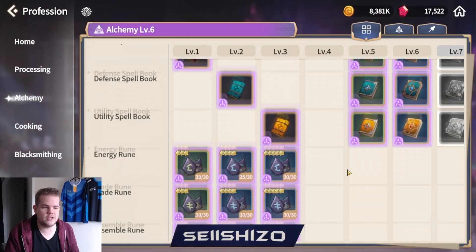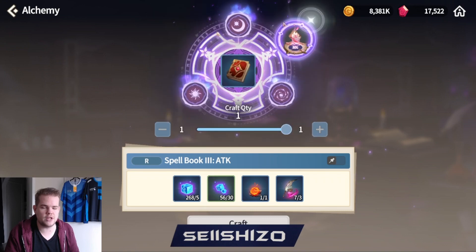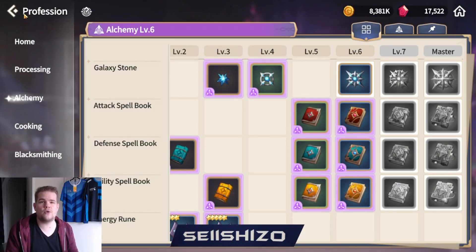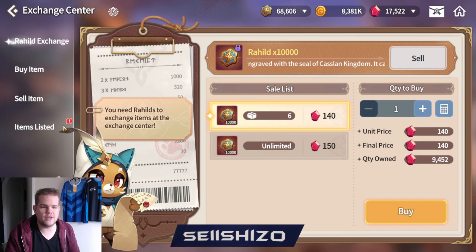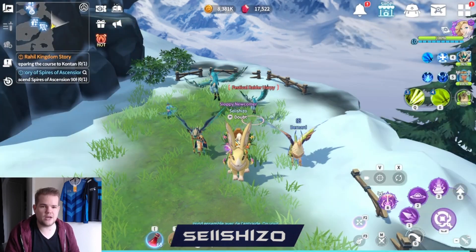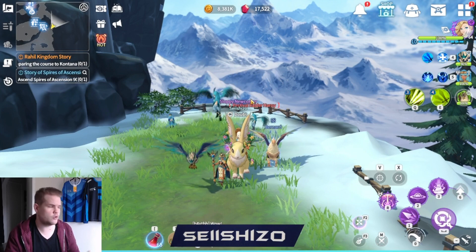There are a few things in professions that you need which you only get from AFK farming specifically — these magic cores: feign magic cores, magic cores, powerful magic cores, and legendary magic cores. You only get them from farming random units on the map. You can also buy them from the exchange center, but you have to farm from time to time if you want to get those professions in. It's just the most useful thing to let your account do something while you're doing nothing.